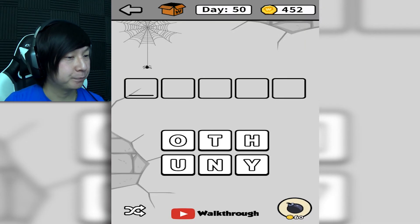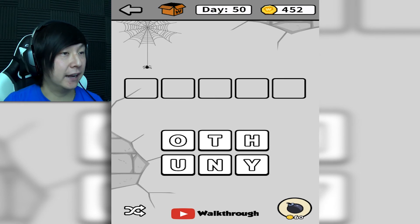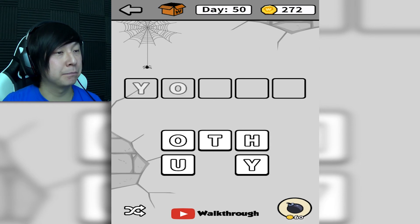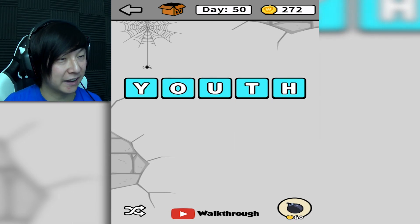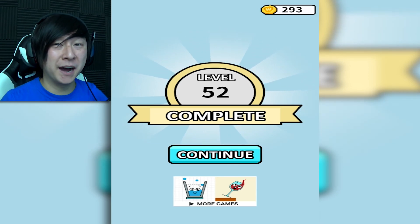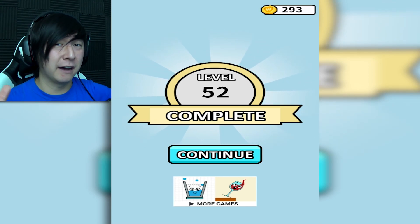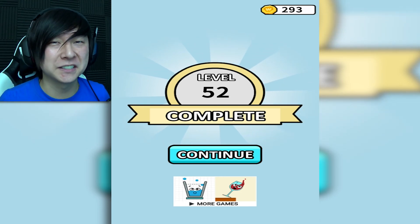What happens after level 50? We are about to find out. If you keep using the bomb after it blows up the only letters that aren't being used, it gives you the hints — those little ghost letters. 'Youth' — level 50! Anything happen? Whoa — apparently I also completed level 51. Might have found a glitch, that's on my end. I'm not gonna take those as wins — we only beat 50 levels, guys. I don't take credit for glitches.